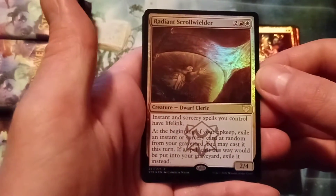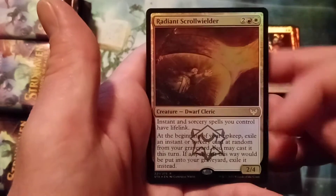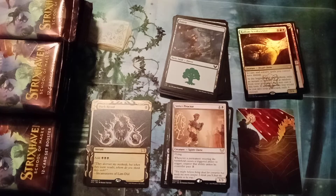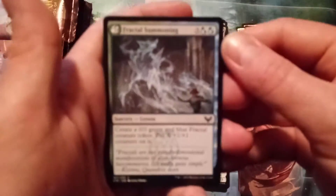And we've got a foil, potentially rare — Radiant Scroll Wielder with a special little symbol down there. I'm assuming that's for Lorehold, maybe? A foil rare. These are set boxes, so there is a chance to pull set cards. Sorry for the slow opening — it's been a minute, guys. I've been working very hard on some other projects and I can't do YouTube stuff. However, I can always take out 15, maybe 20 minutes of my day to open some cards.